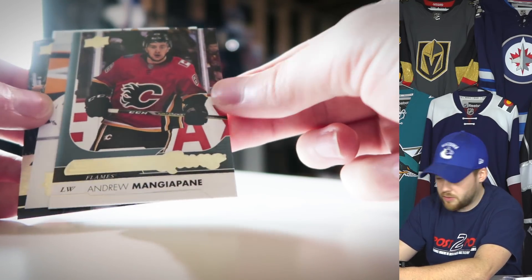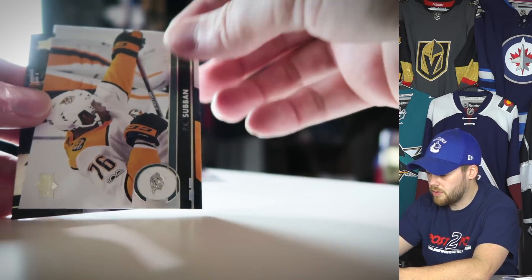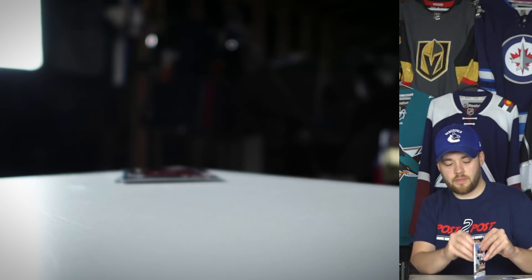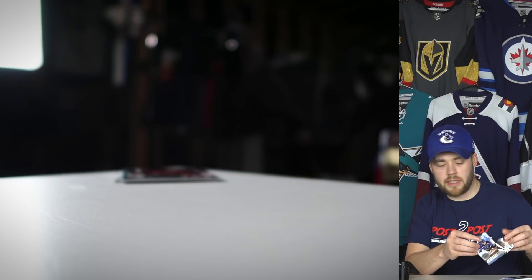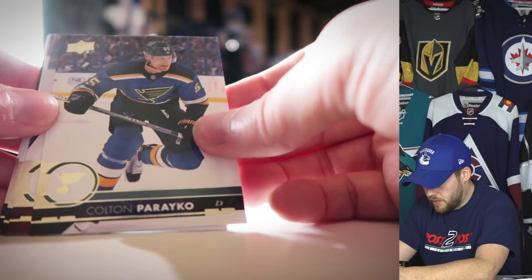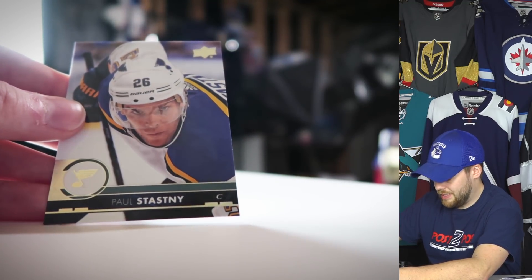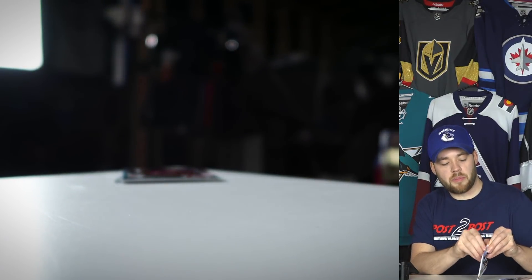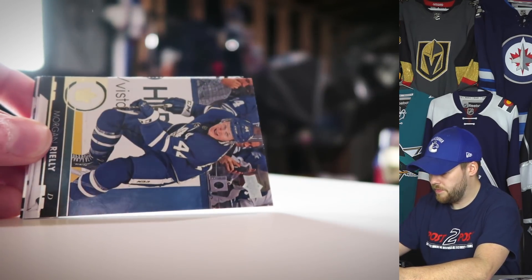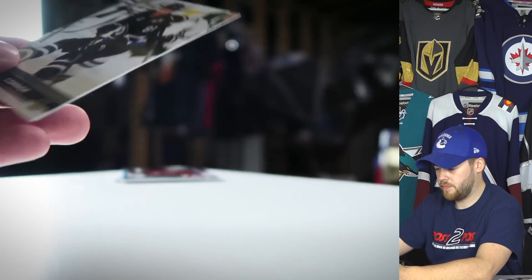In this pack we got Jeff Carter, Namestnikov, and here's our first Young Guns — I think we're guaranteed three. This is Andrew Mangiapane; I'm not familiar with him at all, but there's rookie number one. We also got a PK Subban with a pretty sweet pose, and Victor Hedman. Then Colton Parayko, Barkov, Mikko Koivu, Paul Stastny — who is now a member of the Winnipeg Jets.